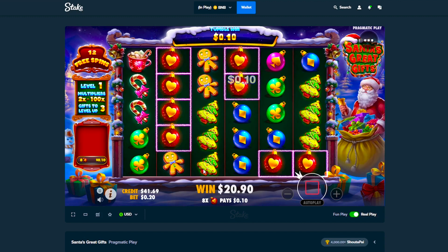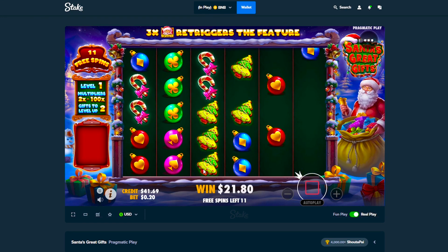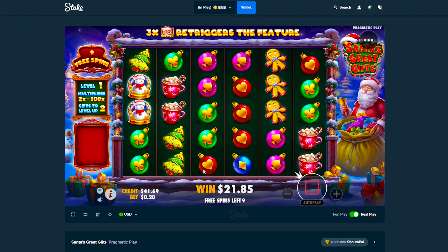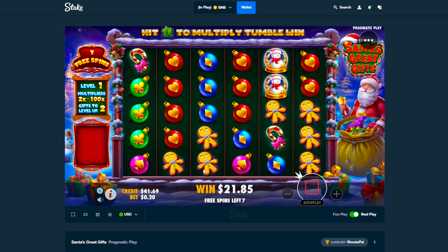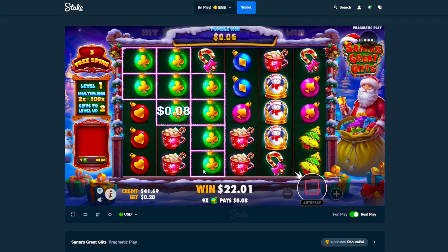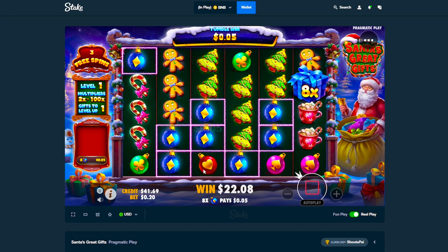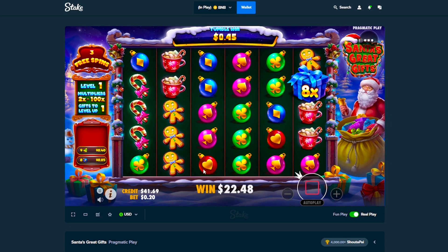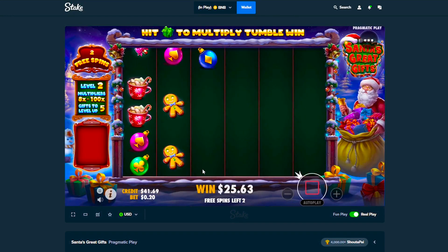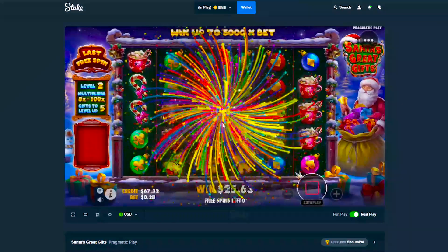Okay, trees — two trees there we go. We'll take this — one dollar. It looks kind of dead to be honest. But anything can happen right, we can get like a one dollar tumble with a hundred X. Cookies — greens, greens thank you. Come on man — another 8x that's positive. Trees there we go, that's very mid. Can we get something bigger please? Okay 67 — we're down 30 bucks.